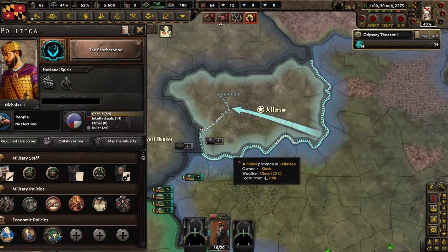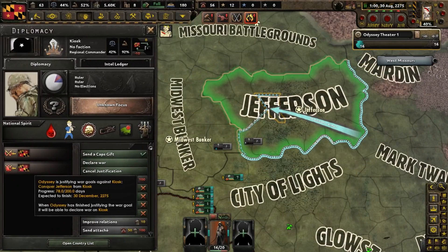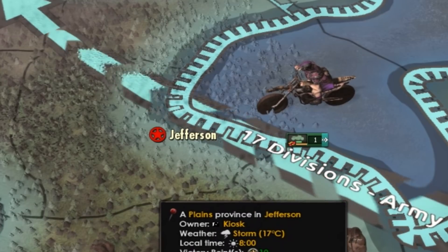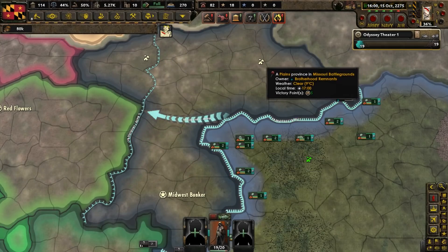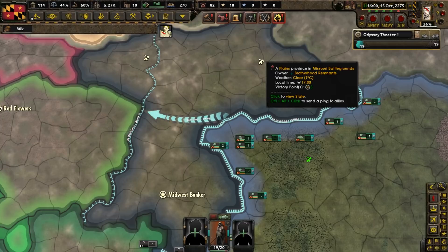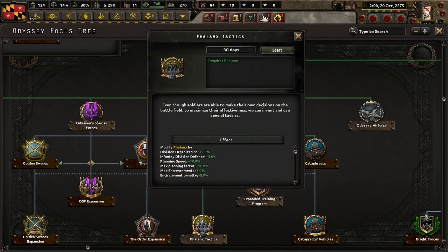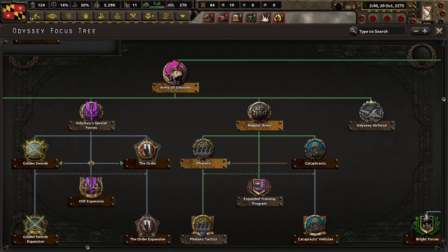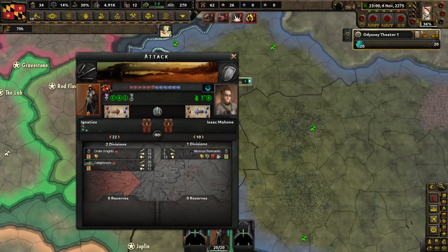Before we do battle with the Brotherhood, we're going to have to first get Kiosk and its leader, Regional Commander Norman, out of the way. Motorized is so good. The war with the remnants of you-know-what is soon to begin. Our plan is for an all-out assault that should be able to secure all of their victory point locations, such as Kansas City and the Midwest Bunker. Continuing our way through the military part of the focus tree, let's complete Phalanx Tactics, Odyssey's Special Forces, and Golden Swords. Because power armor is overrated, clearly.